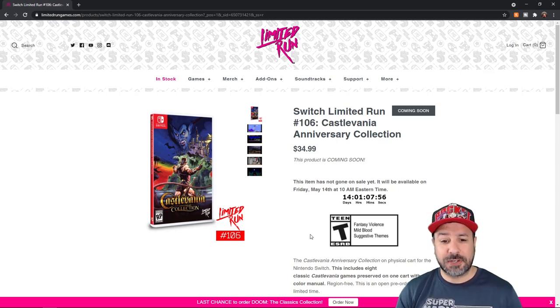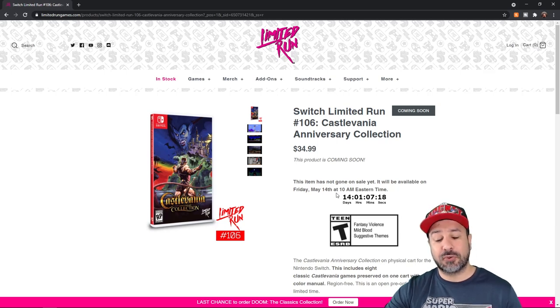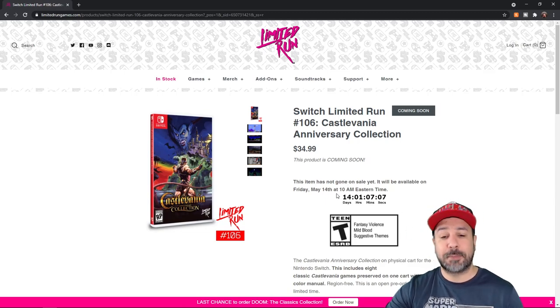Before we move on to the bigger packs, what you get in the basic version for $34.99 — so $35 US plus shipping — is just the standard physical edition of the game. The box art is quite beautiful and being a Limited Run product I do expect this one to eventually go up in price. The pre-order date starts on May 14th. It's not a limited release — there's a six-week pre-order period and the number printed is based on how many orders they get. But once that pre-order date closes, if you haven't ordered it you'll have to buy it second hand.